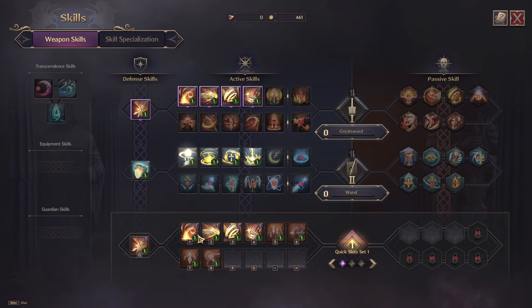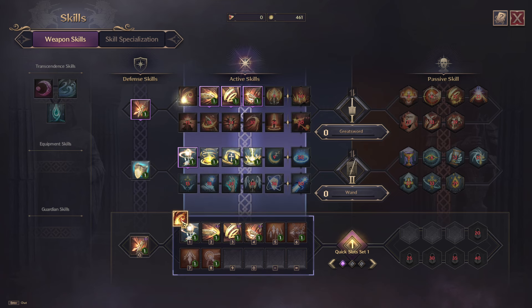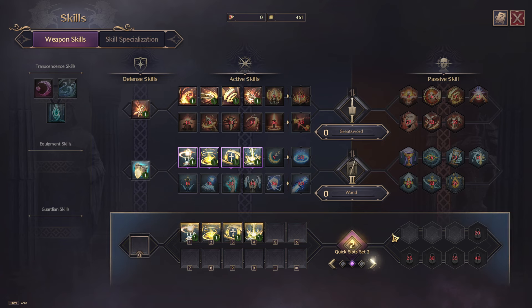I can drag these skills down onto my quick slots and move them around to change the skills. I could also put different skills from both weapons on the same slot bar, which I would need to swap weapons to use. And that is how you change your skills in Throne and Liberty — check out the playlist on screen to see my other guides.